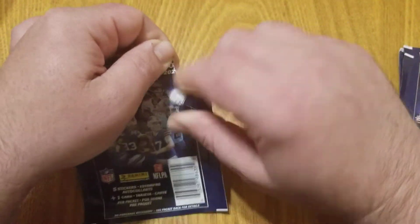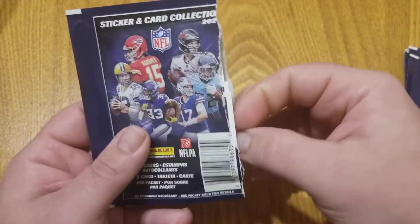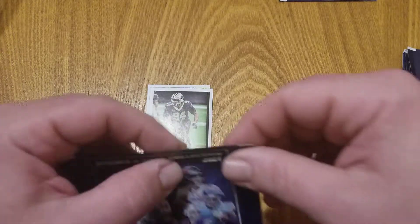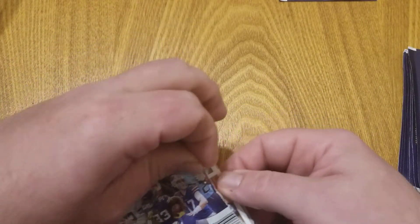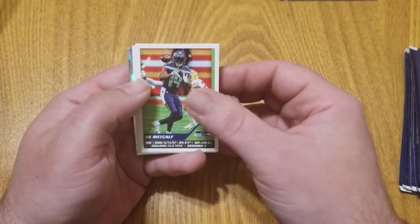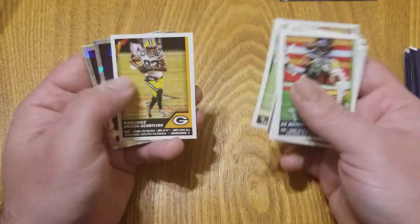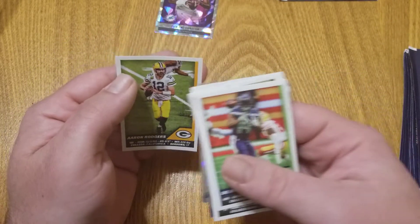We are going to do two at a time. You can tell when you hold the packs that the stickers run this way and the regular card runs that way, so you can't see what the card is. You can get parallels of those cards, which is pretty cool. Starting off we have DK Metcalf, TJ Hockenson, a nice Ben Roethlisberger — they won yesterday in Buffalo — Cameron Jordan, Roquan Smith, a nice Tua hologram, and an Aaron Rodgers. Not too bad.